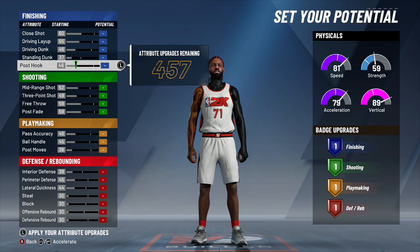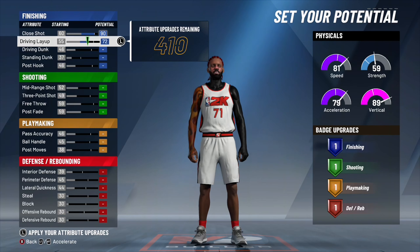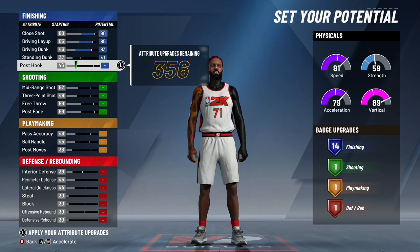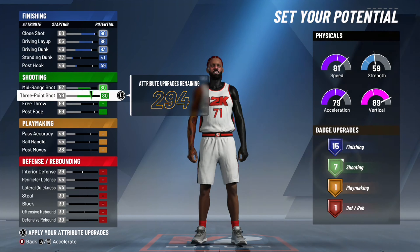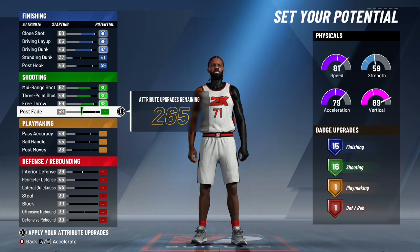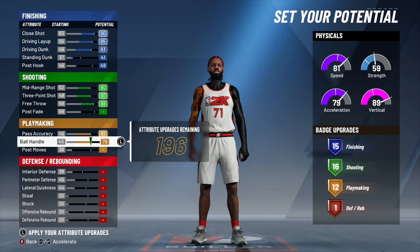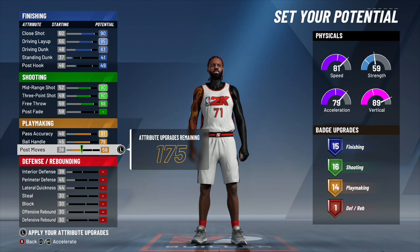Like the last two-way finisher build I made, this Facilitating Finisher build has to be made exactly as precise as I make it to still get the name, or else it'll turn into an offensive threat, playmaking shot creator, or something you don't want. Close Shot up to 90, Driving Layup up to 85, Driving Dunk up to 83, Standing Dunk to 41, Post Hook to 49, Mid-Range Shot up to 80, Three-Point Shot up to 80, Free Throw all the way up to 88, keep Post Fade the same. For playmaking, go up to 81, then 79, and Post Moves up to 65.